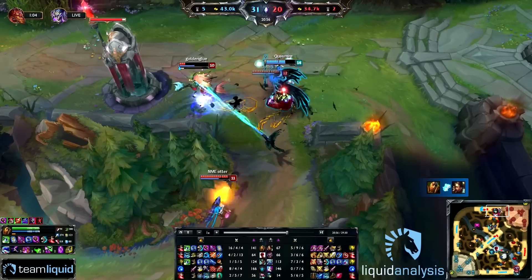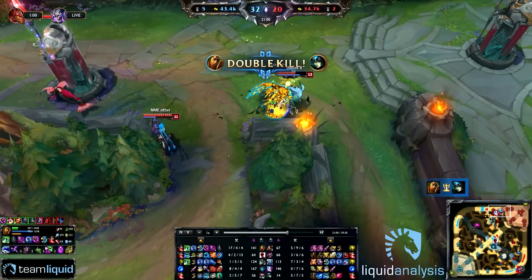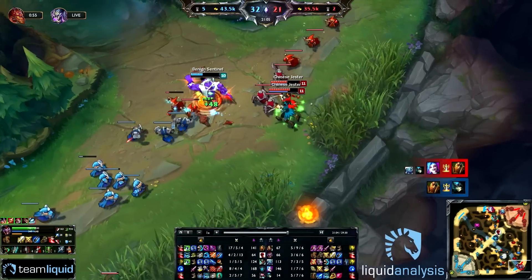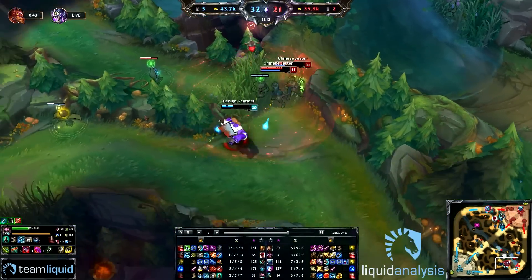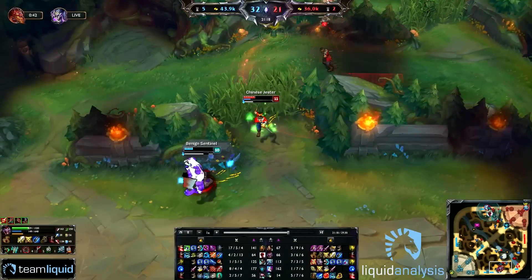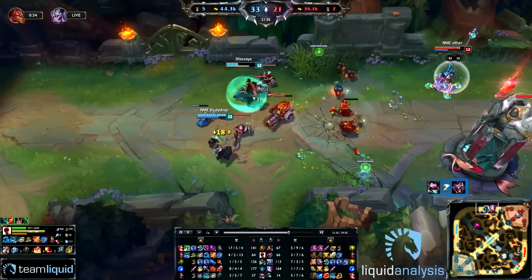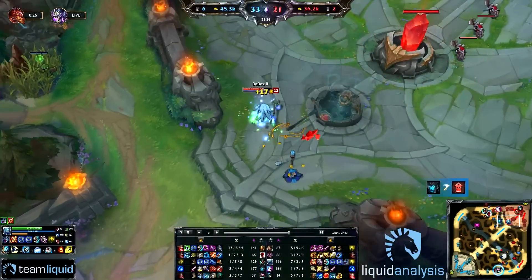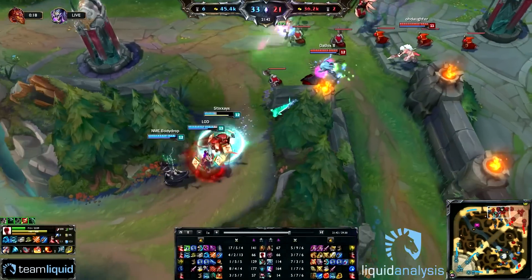The very tanky Swain just doesn't care — he kills the Nidalee, kills the Nami. He uses Zhonya's and as you can see he's healing up, but gets shut down by the Jinx — four people to kill him there, which is quite a lot, and they still didn't manage to take him down that fast because he was able to take two targets down. There's really only one death where Quas gets perfectly CC locked and killed 100 to 0, but it's very hard to do that when Swain gets his items.